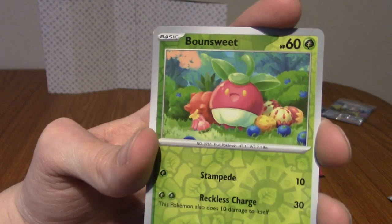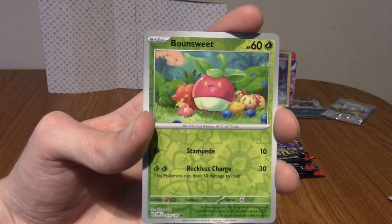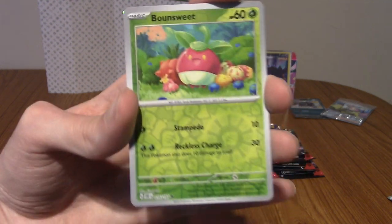Our first reverse is a Bounsweet. I love Bounsweet — the whole line is adorable. It's one of my favourite Alolan Pokemon.